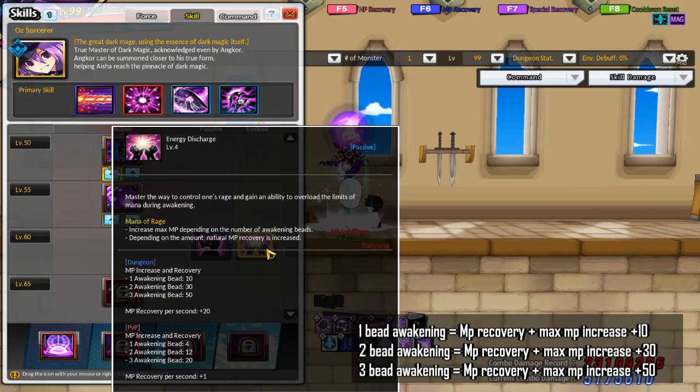So first let's talk about passives. The first passive is Energy Discharge. When you awaken, depending on the number of beads, you will recover MP, and your max MP will be increased for the duration of the awakening. Your natural MP recovery is also increased by 20. Basically, 3 bead Awakening and/or staying in Awakening provides additional benefits for Oz.